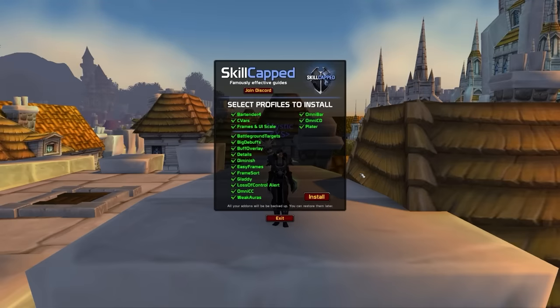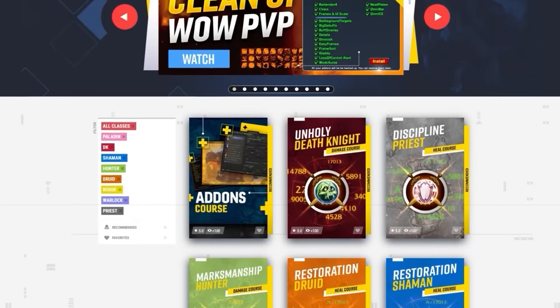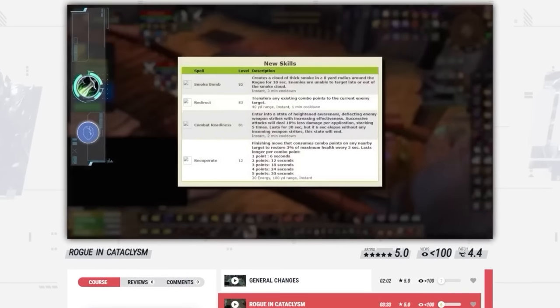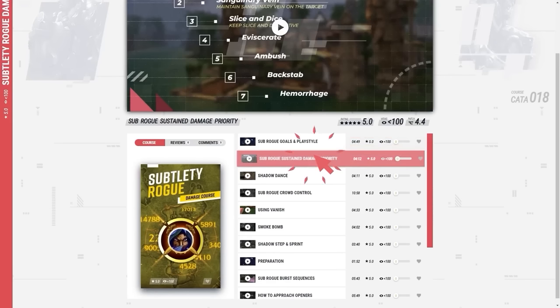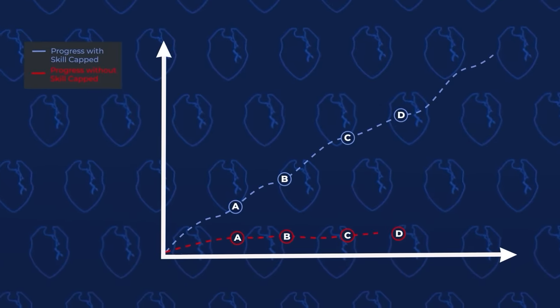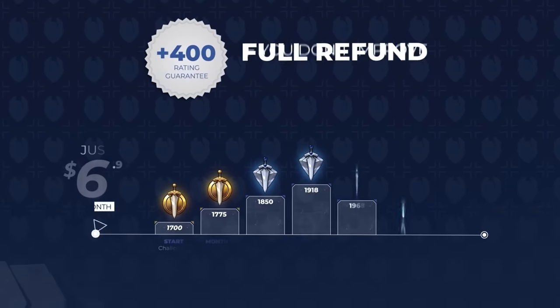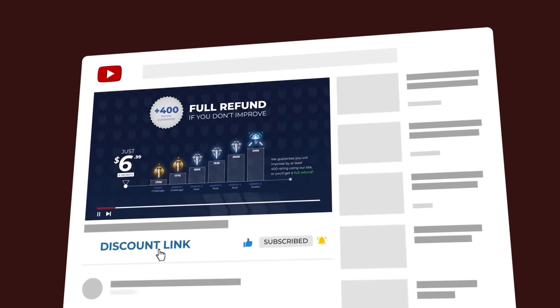Before we start, if you want a fresh UI for Cata using our brand new skill-capped add-on, be sure to check out our updated classic site at skill-capped.com. We've got everything you need to make sure you don't fall behind in the latest expansion, including specialized guides at your fingertips from rank 1 players which teach you exactly what you need to master your class. From maximizing damage to mastering CC and more, everything is covered. We literally guarantee you'll gain at least 400 rating when actively using our service. Join us today using the exclusive discount link in the description below.